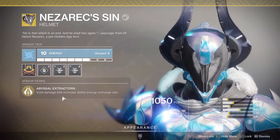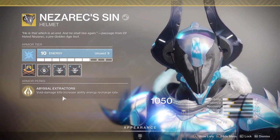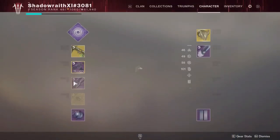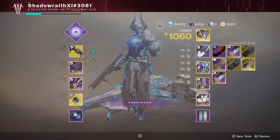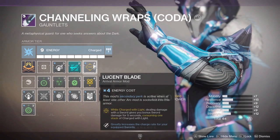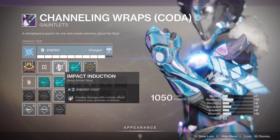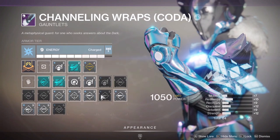The main exotic armor piece you're going to want is Nezarec's Sin — void damage kills increase ability recharge rate. I've got the sword ammo finder mods and a discipline mod, which works really well with both Gnawing Hunger as void and the sword which is void. I also have Lucent Blade: while charged with light, dealing damage with a sword gives you bonus sword damage for five seconds and consumes a stack of charged with light. It also greatly increases your equipped sword's charge rate when you have another arc mod slotted, which is why I'm using Impact Induction.